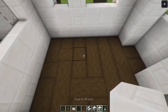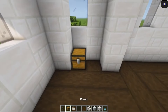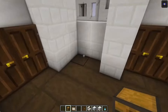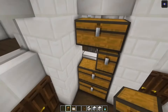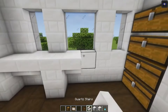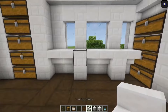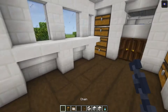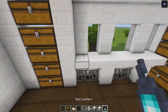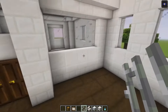Now once that is done we are going to build in some excess storage areas over here, and we are going to have the bedroom over on this side. Take some chests and place them in. Then take some quartz stairs and place them like this — add another stair here and another stair there, just for decoration purposes. Take some iron bars again and place them in. On top add some soul lanterns to decorate this a little bit more.